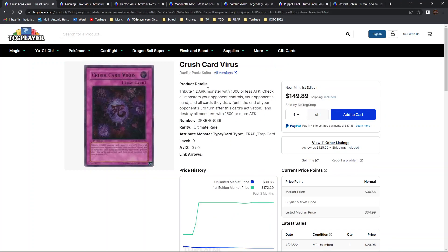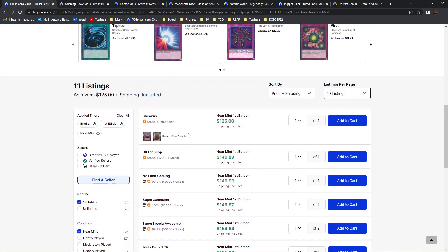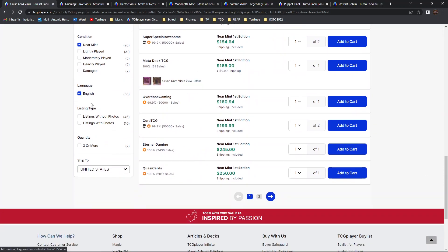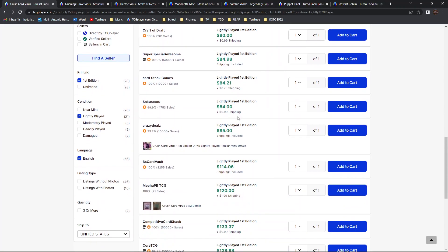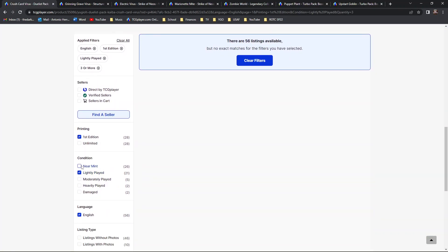Crush Card Virus is next — the ultimate rare from Duelist Pack Kaiba. They really watered this card down to almost unplayable level. Looking at near mint first editions, there's an Italian one for 125 bones, and the first English print is going for 150 bones. Lightly played first edition variants are 70 bones, with an Italian one as well, trickling up after that. Interestingly, there are no bulk prices available for near mint or lightly played.